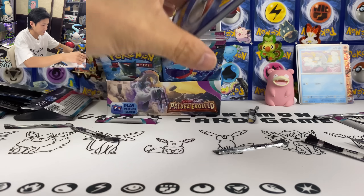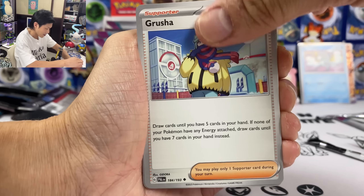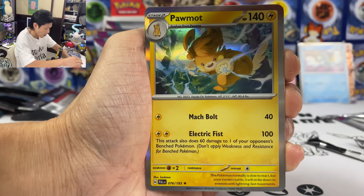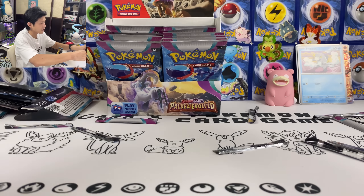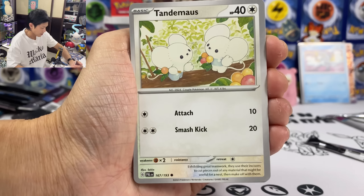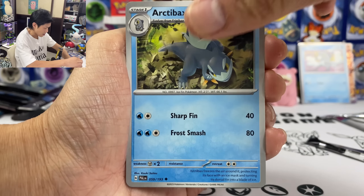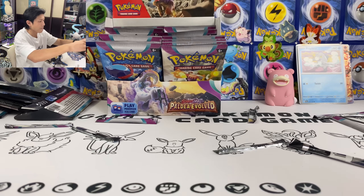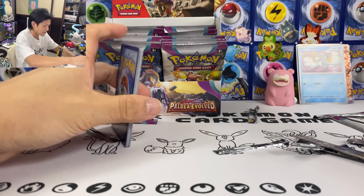Still haven't pulled a single Baxcalibur — I reckon it's probably the most playable card in the whole set, the Water-type. Grusha, Primeape, Glimmet, Pawmo, we got another Frigibax. Tandemaus, Sprigatito, Raichu, Arctibax — Tinkaton, and I need Tinkerton EX special artwork. Oh wow, that art looks really good in Japanese — hopefully I can pull it in English.